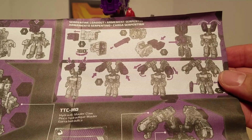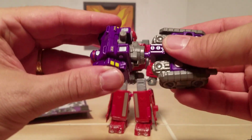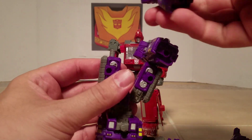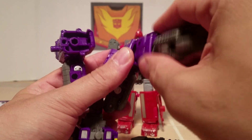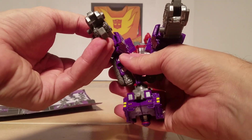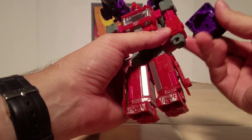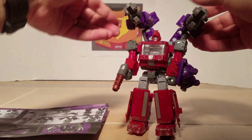The other configuration is called the serpentine loadout. For the serpentine loadout, you put the two halves of the body back together again and keep it like that. Take the legs — legs go on top via 5mm pegs. Then you've got these arms: plug in like that on both sides. Open up the claws. Put this whole thing on the back of Ironhide. One arm gets the shield and one arm gets the two-piece gun.